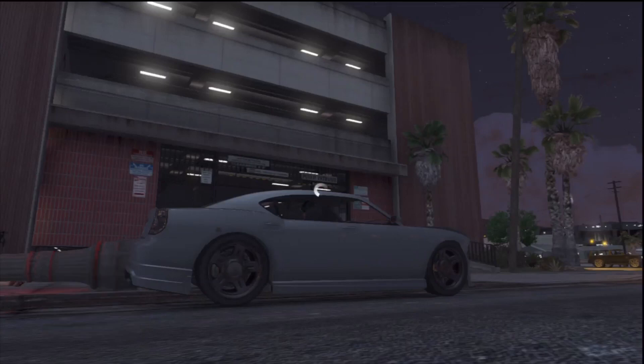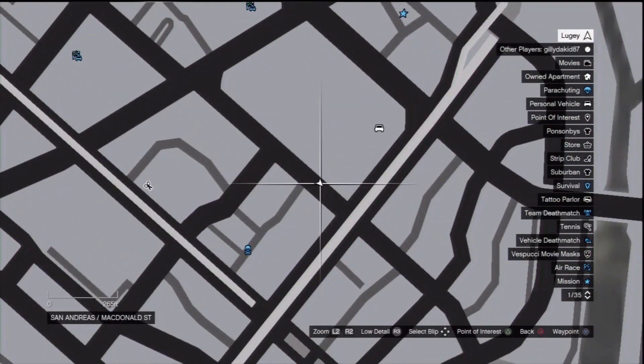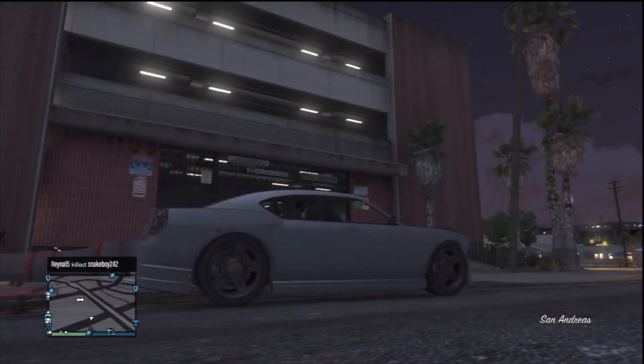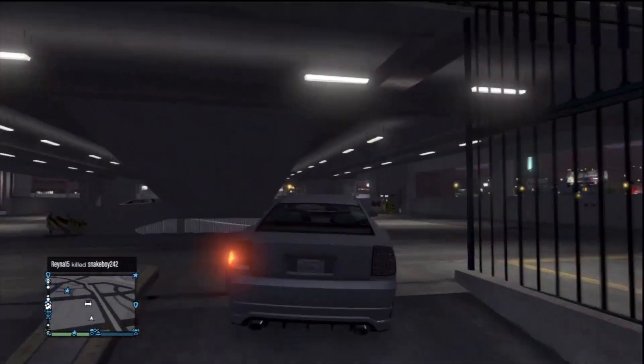Alright, so what's up guys — I'm just showing you my map up here so I can show you where I'm at. I'm going to be going into this car garage that's on my left. This is the easiest way I've found to get my car out of the impound lot when the cops are chasing you.